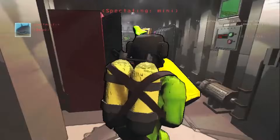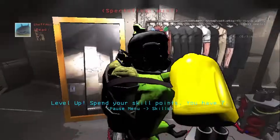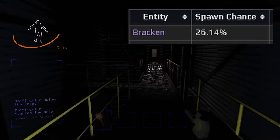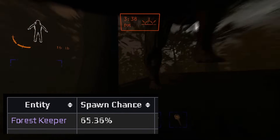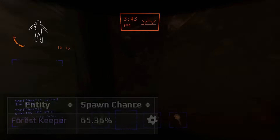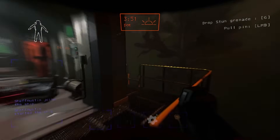Vow has been the biggest run killer for my challenge attempts by far, and it's even worse when the moon is eclipsed. Vow is not only notorious for having the highest bracken encounter rate in the game, but also the highest forest keeper spawn rate by far — a ridiculous 65.36% giant spawn rate — and spending enough time here will make you wish you encountered a dog instead.